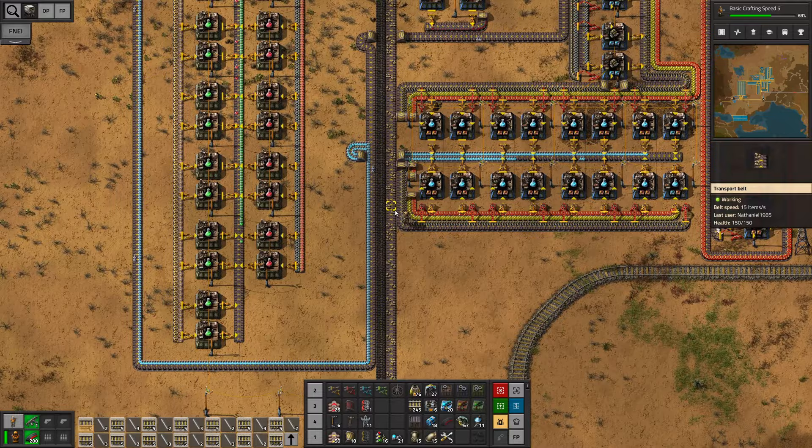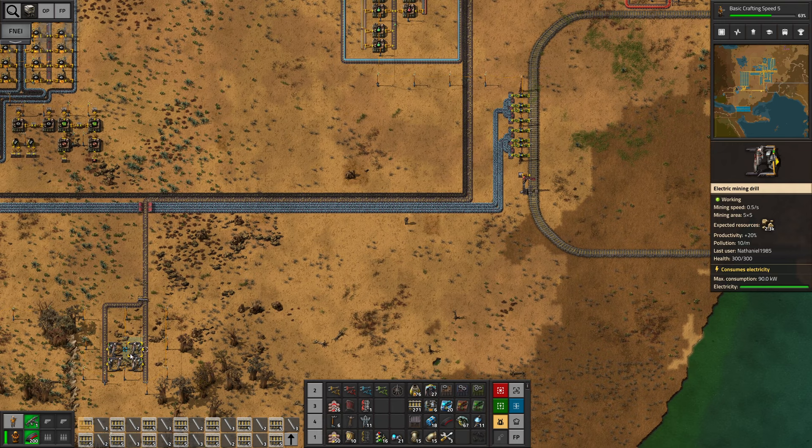If we follow the stone line you can see there is not much left. Let's check this — just four miners. I think it is time we set up another station for the stone.